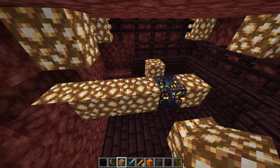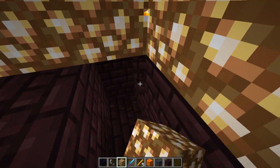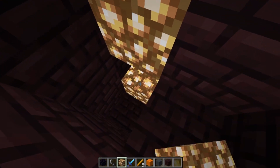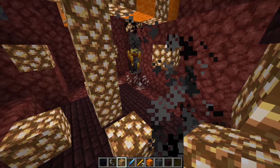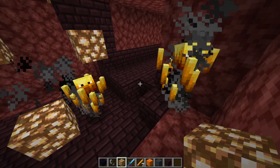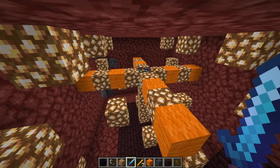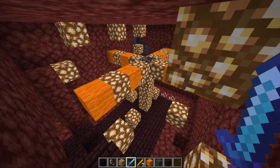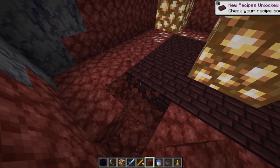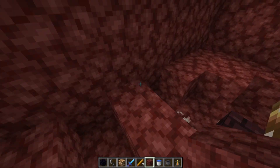Then we're going to dig out an area with a four-block radius on each side of the Spawner, then dig down four blocks and dig out this entire rectangular prism. Make sure to keep lighting it up as you dig, because the Blazes will spawn if it's not bright enough. Once you have the whole area dug out, we're going to pick one side that we want to be our front. Go to the opposite wall and dig out the two corners in the bottom, then dig out the rest of the floor.